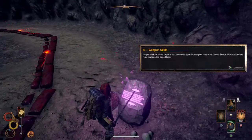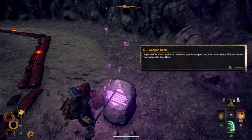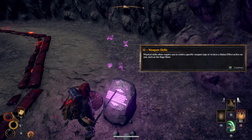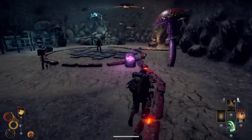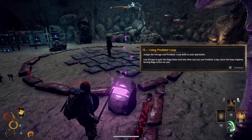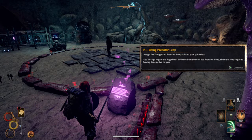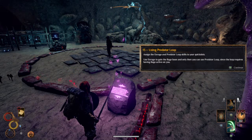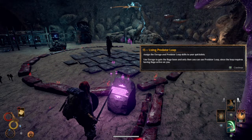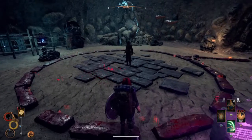Weapon skills: physical skills often require you to wield a specific weapon type or have a status effect on you, such as the Rage Boon. Using Predator Leap: assign the Enrage and Predator Leap skills to your quick slots. Use Enrage to gain the Rage Boon, and then you can use Predator Leap since it requires having Rage active on you. Oh, this is all a bit complex — can't I just use the spell? Alright, let's give it a go.